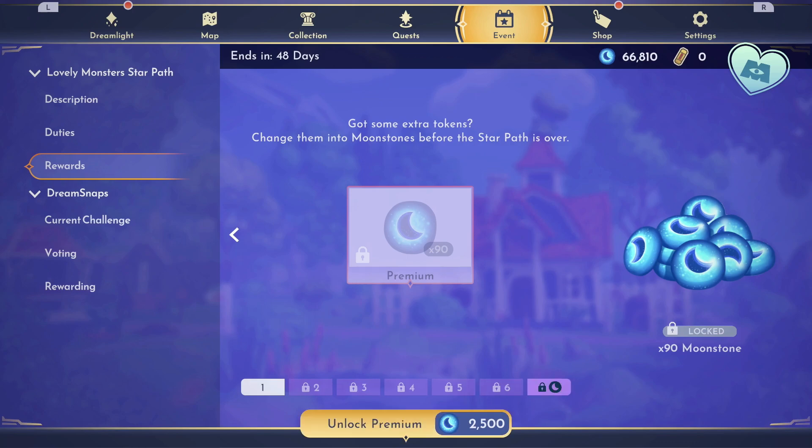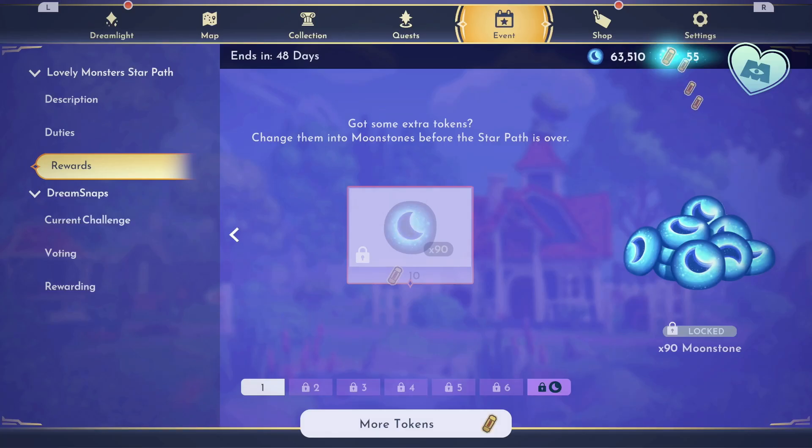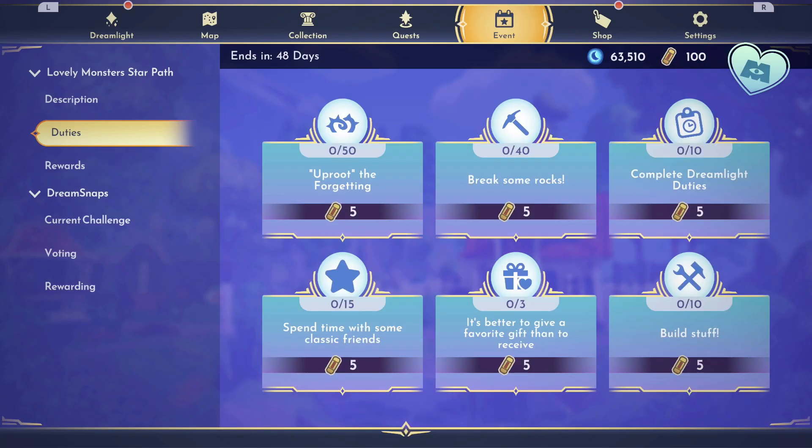Now I'm going to unlock Premium. I always do this one — I have to do the math and see if they've changed anything, but in the past this one saves you at least 100 Moonstones, as long as you do every single duty and you turn in all of your tokens at the end and turn them back into Moonstones. So I'm going to do this one, unlock it, and go back through to see everything that's in the Star Path.